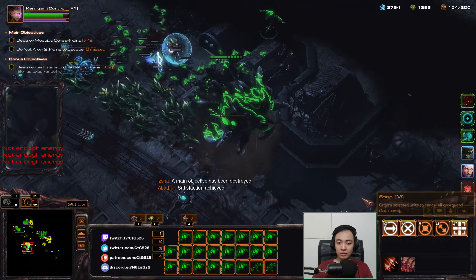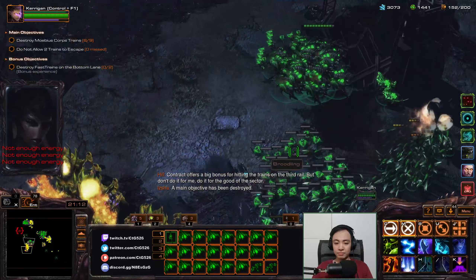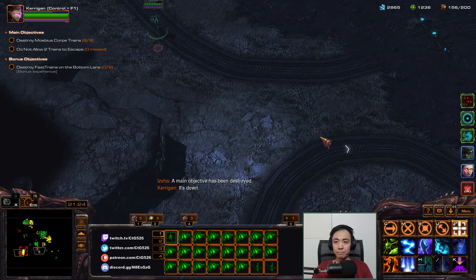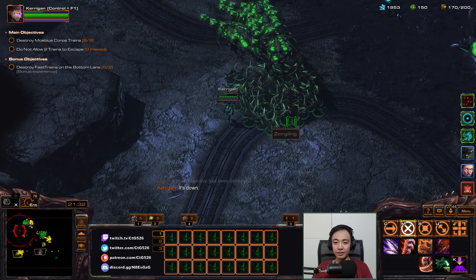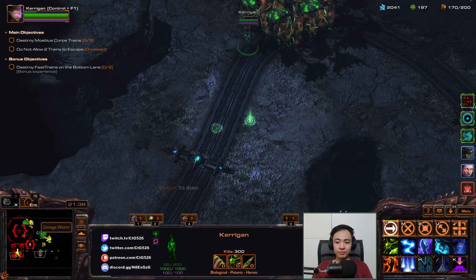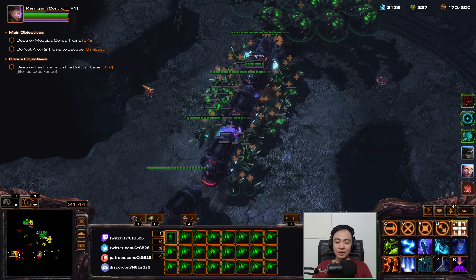Contract offers a big bonus for hitting the trains on the third rail. A main objective has been destroyed — it's dead, getting the bonus. We're doing pretty well actually. Who would have thunk that? A brutal plus one — this is a brutal plus one, right?